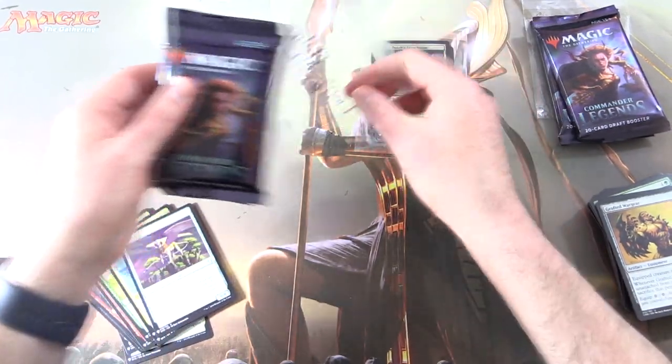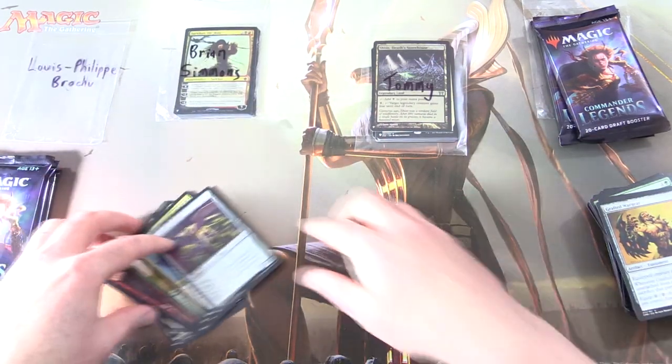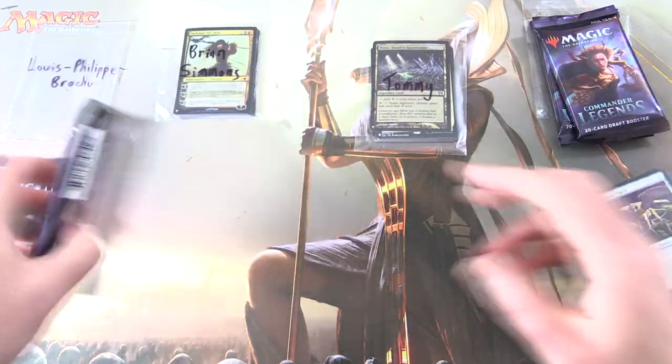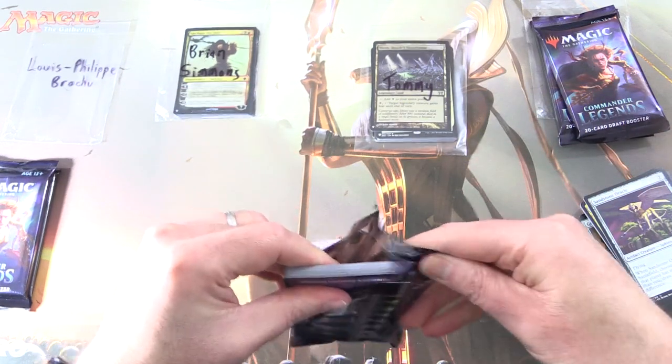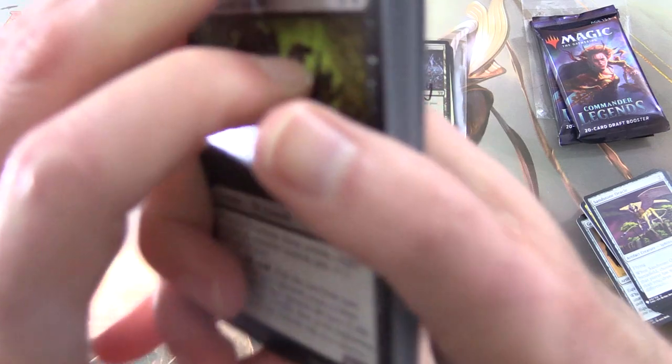Scoop it all up here for Tommy. Next up — it is Louise-Philippe Brochu. Thank you for being a patron. Commander Legends again — you know the drill, people — so we've got 20 cards, and these take a bit longer to get through.